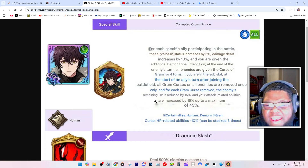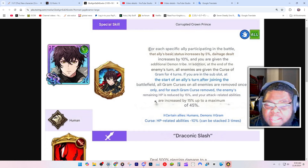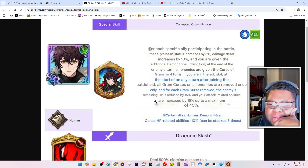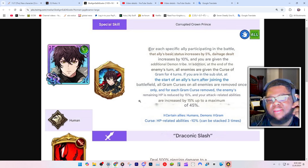When remaining HP is about 50%, your attack-related abilities are increased by 15%, up to a maximum of 45%. That could be good. He sounds like a pretty good backline. Certain allies are humans and demons — Graham curses' HP-related abilities minus 10% can be stacked up three times, so up to 45%. 30% minus HP-related abilities if you can get to that third stack — that sounds pretty good.